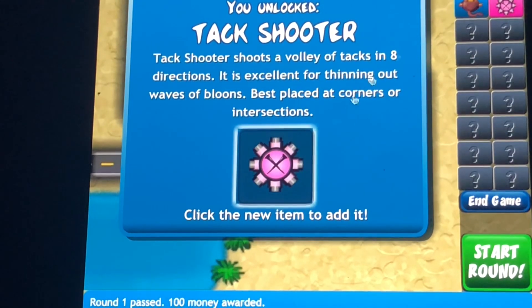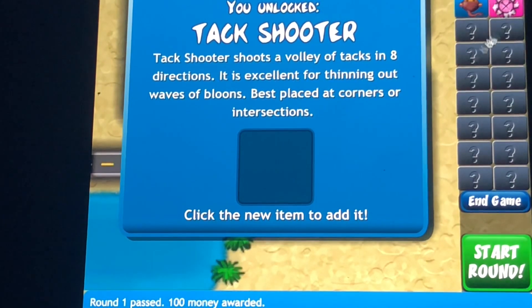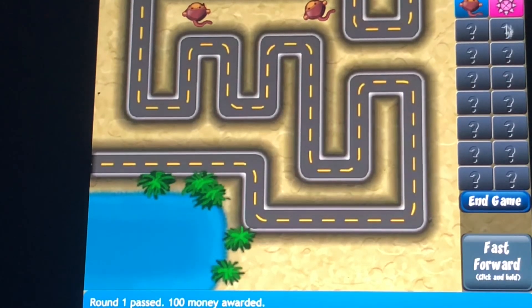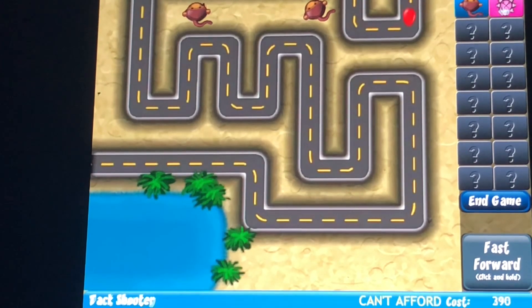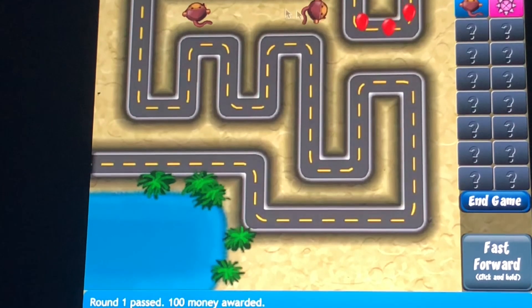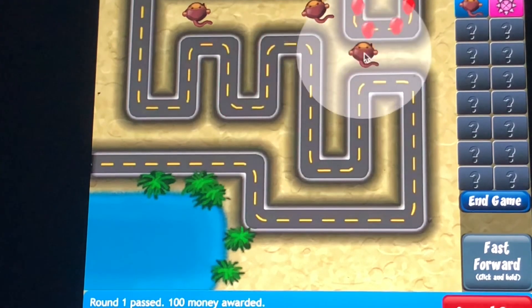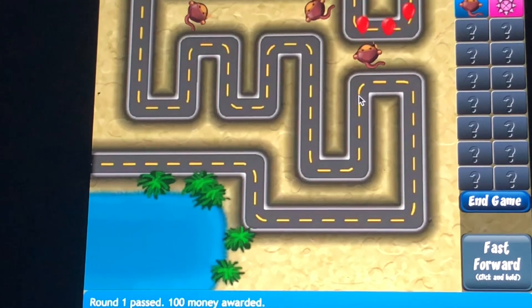Gotta grab this. Alright, we got this pink thing that we gotta add. Let's grab this. Let's just get another monkey. Yeah, this is pretty easy.